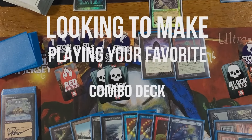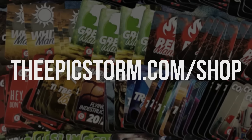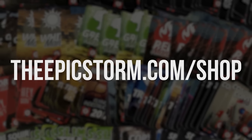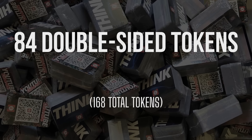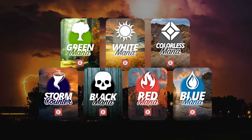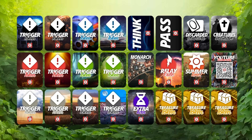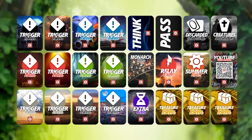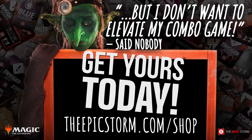Looking to make playing your favorite combo deck much easier? Check out the Epic Storm Mini Token Combo Pack, available at theepicstorm.com/shop for $14.99. It comes with 84 double-sided tokens including classic Storm and mana tokens, plus fan favorites like Goblins, Squirrels, and Slime Till Live. We've expanded this token pack to cover a variety of formats. Stop by theepicstorm.com/shop and elevate your combo game.